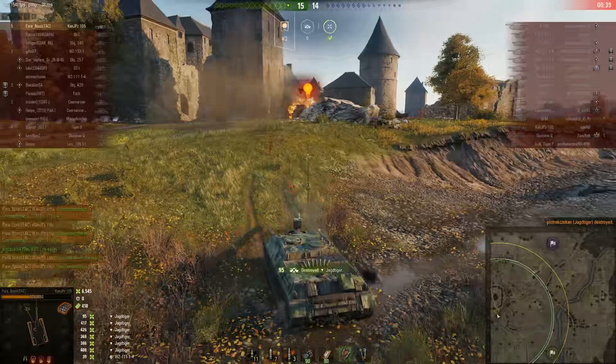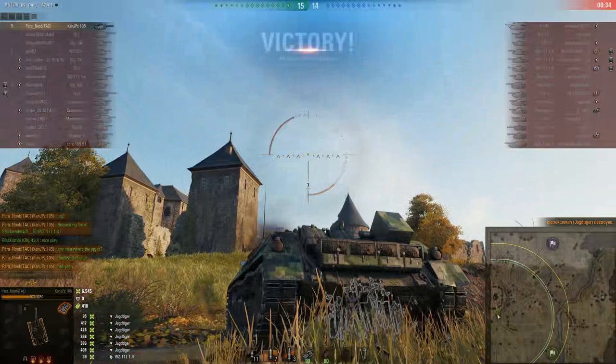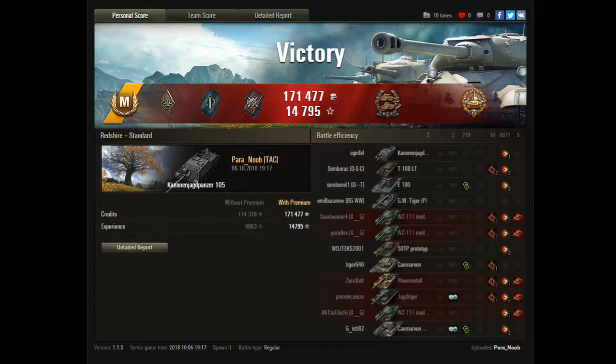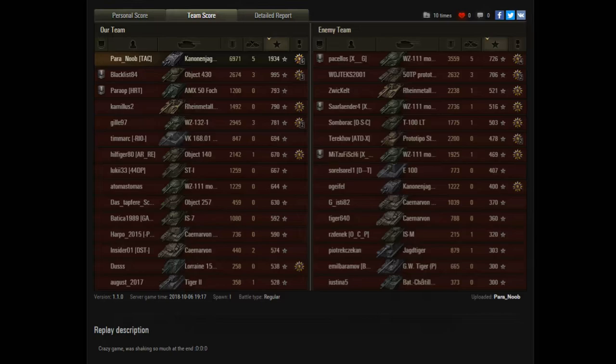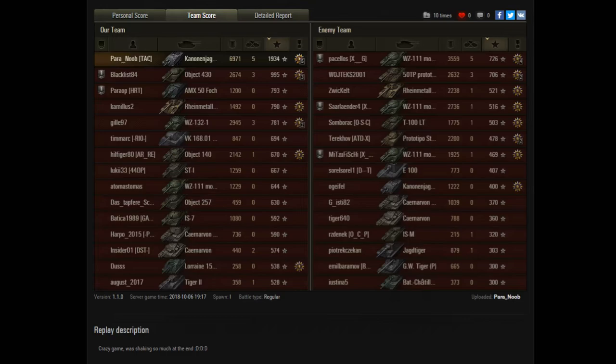And that, ladies and gentlemen, boys and girls, is the Kanonen Jagdpanzer 105, played for us today by Paranoob. There are a number of different ways to get your hands on this thing — available in three increasingly expensive packages in the premium shop for pre-orders. If you own the existing Kanonen Jagdpanzer 90, Wargaming offers two options: a 50% discount on the new 105, or — the recommended option — a complete trade-in of your existing Kanonen Jagdpanzer 90 to get one of these for free. There's a link in the video description to the relevant article on the World of Tanks portal page.